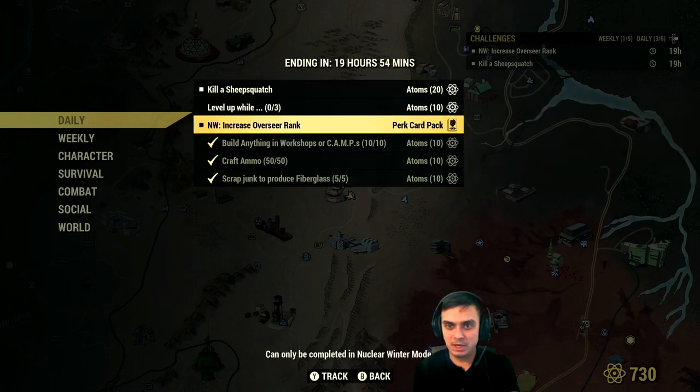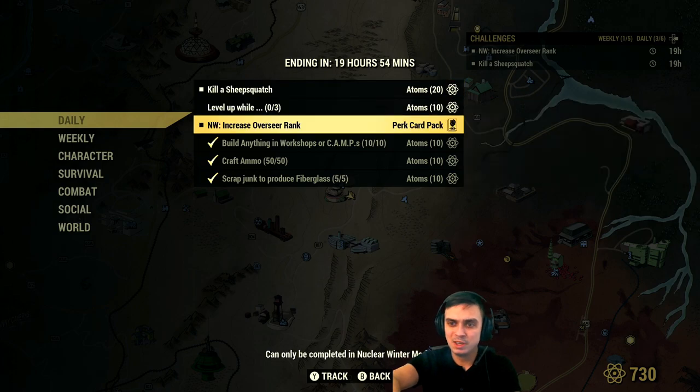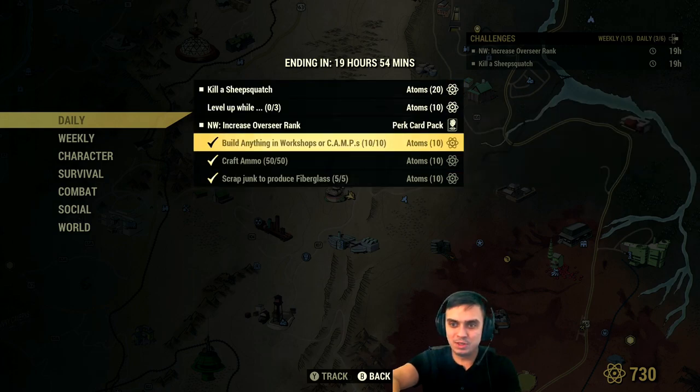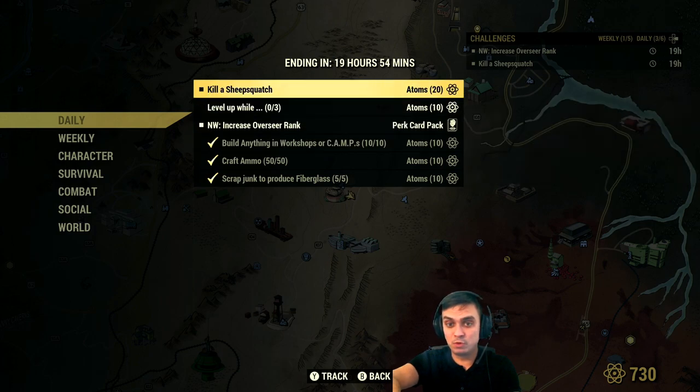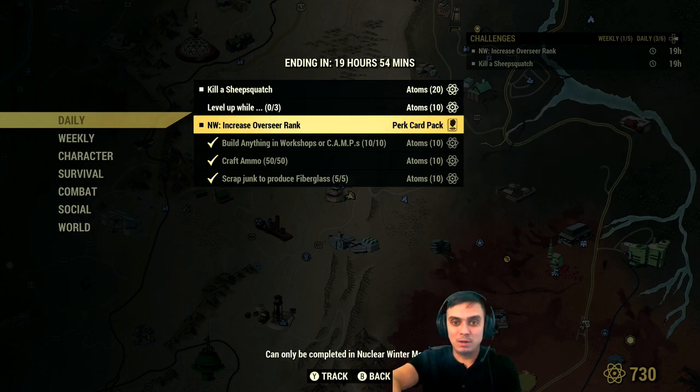Unfortunately I have no free range event for me right now, but who knows maybe I'll be lucky enough today and I'll get myself another 20 atoms. So it's very doable to get 30 atoms really quickly. To get another 30 it'll just need a little grind and you'll get done. I'm gonna do the nuclear winter as well because I need the perk cards.